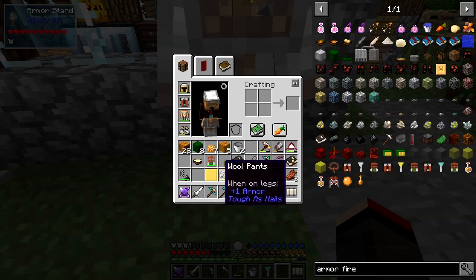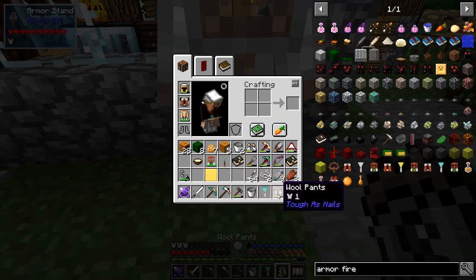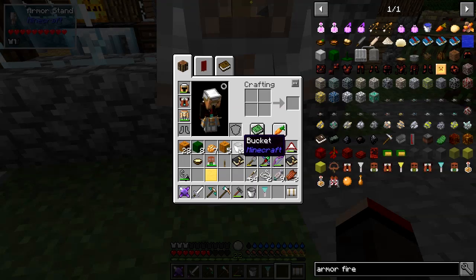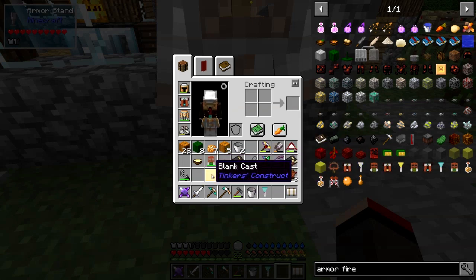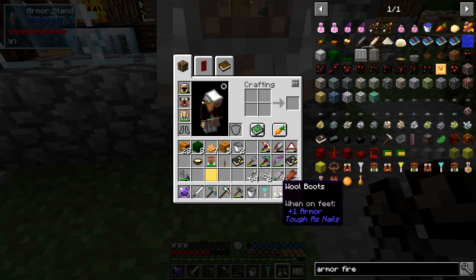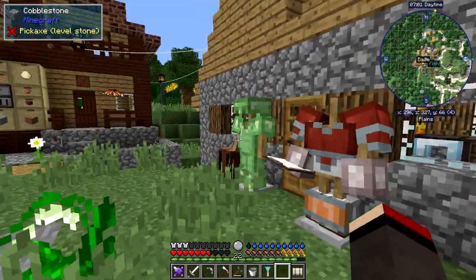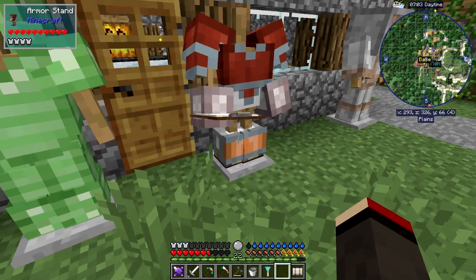Of course I've got armor in my hand. Shift-click it — it puts it on you. There we go, so that would probably suit us anyway.